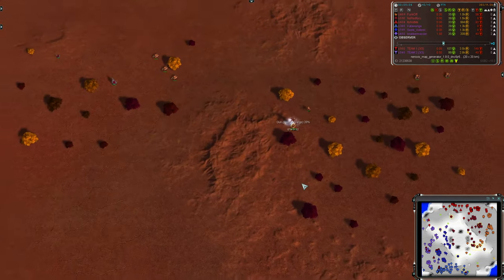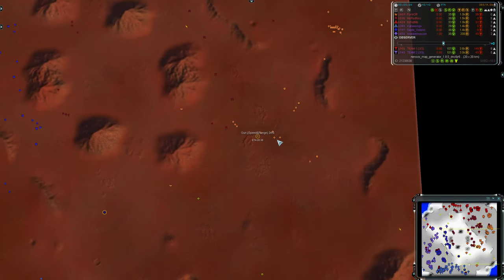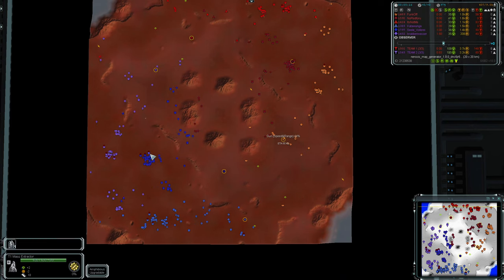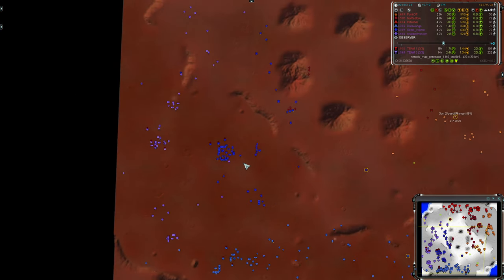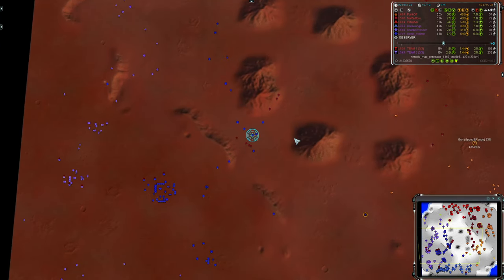A gun upgrade coming out already for Funkoff. They've got a minute to run on that. They're looking perhaps a little under-defended but there's no enemies near them so I think they'll get away with it. We can see the disabled signs here on Sele's mexes indicating they're already queuing up upgrades to Tech 2, taking advantage of the rushed instance here and the lack of early conflict to eco up.